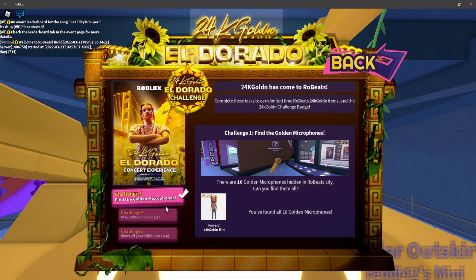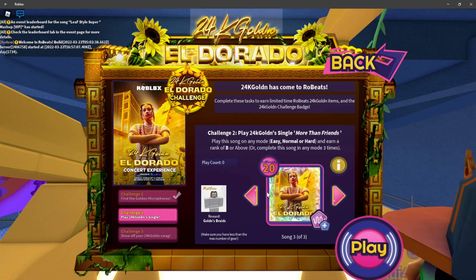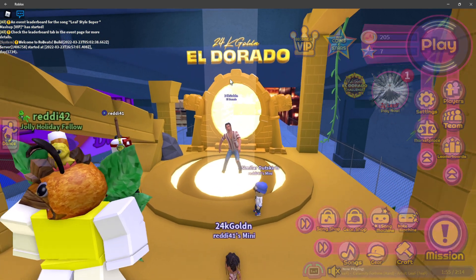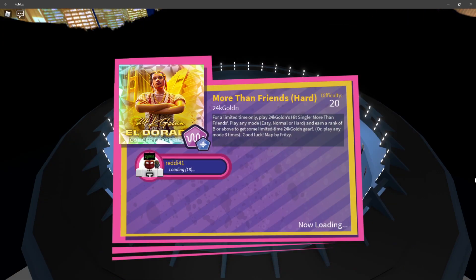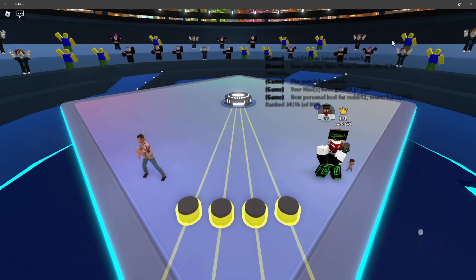We got the mini, so now we're going to head back to the challenge. Challenge one is done. Now for challenge two — play the 24k Golden single. It doesn't matter what difficulty you choose; if you're bad at the game try difficulty one, hit the notes, and get a B or above. Make sure your inventory isn't full or you can't get the gear. I'll play the hard version — we got an A, and we received the braids gear.